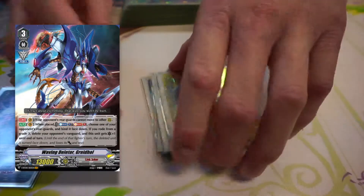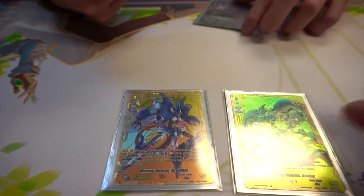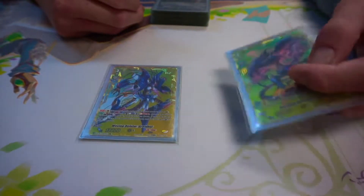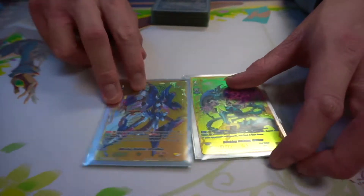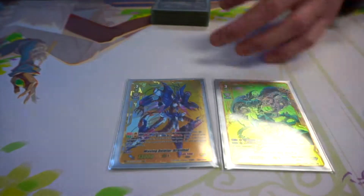Any foreseeable changes to the deck? I'm most likely going to try to put in more draws, but I'm still waiting for the next set to see what support they give us. Right now the deck is kind of weak in standard. In premium they're actually pretty good, but in standard you have to ride the first grade three — if you don't, you pretty much lose. If you ride him first and then go into Grijal, you have a fair chance of winning.